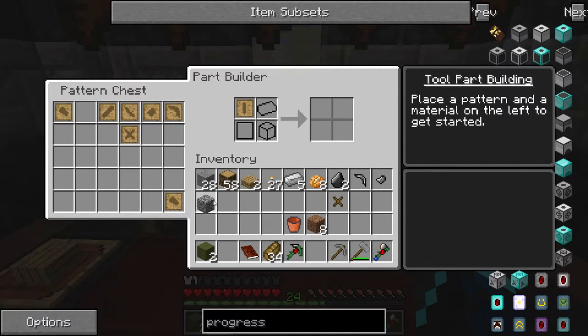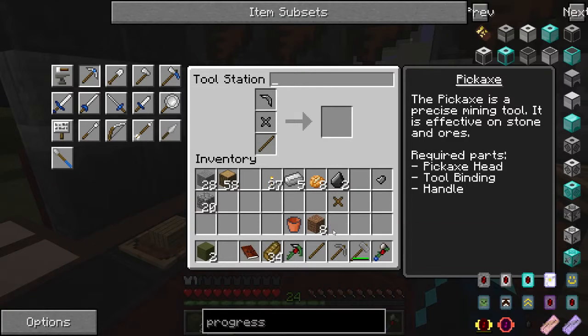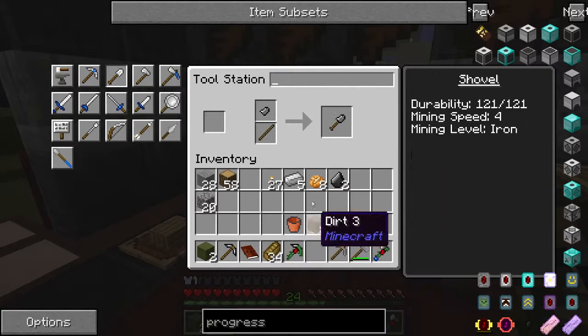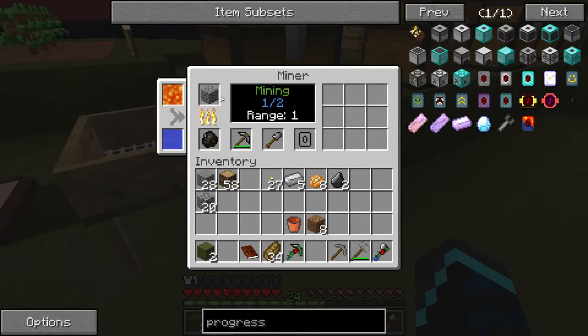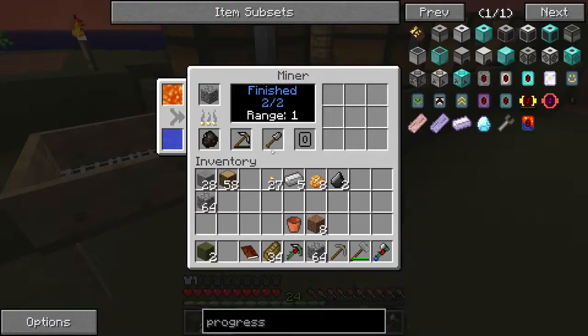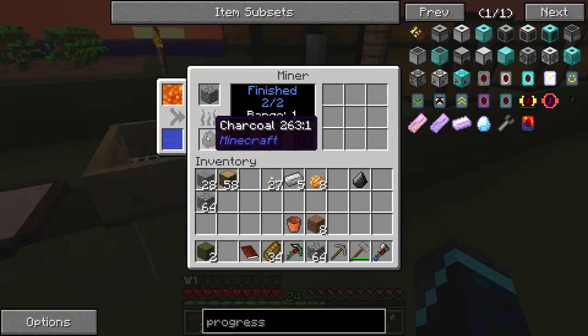We cannot use them to make a tool yet, so we need to do that first. Then we do this, this, this, and that — and it's going to make us cobblestone. You can see the pickaxe is basically being used to mine cobblestone, so when I run low I can just repair it. This is a whole heck of a lot easier than the way I was doing it — two stacks of cobblestone just like that. I can repair it and have it continue.